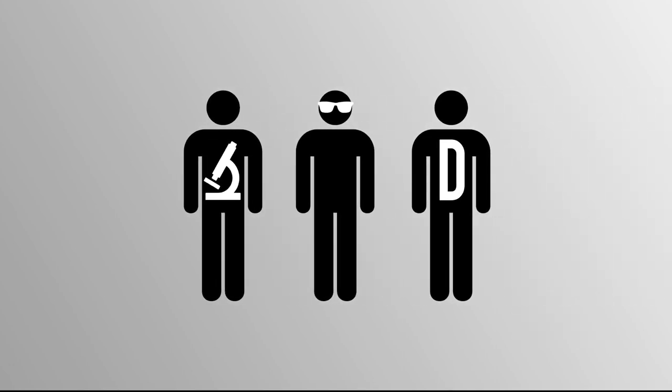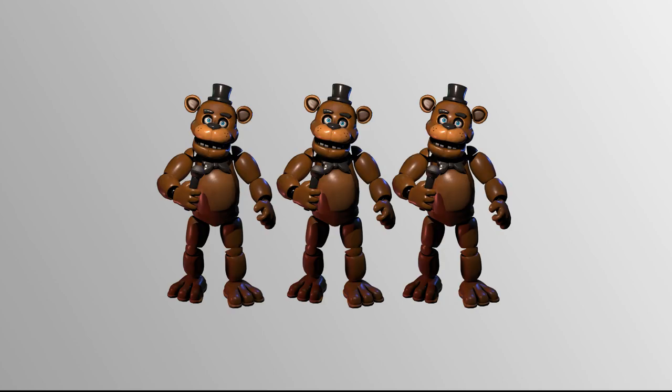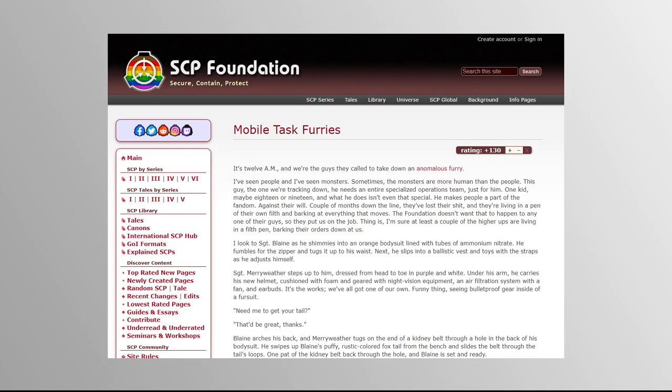As a start, research staff would be provided customized hazmat suits modeled to look like the animatronic mascots during on-site study. Proper oxygenation would ensure that no low-oxygen hallucinations cause any issues. Note that the Foundation already has experience in modified fursuits, shown in the field log, Mobile Task Furries.